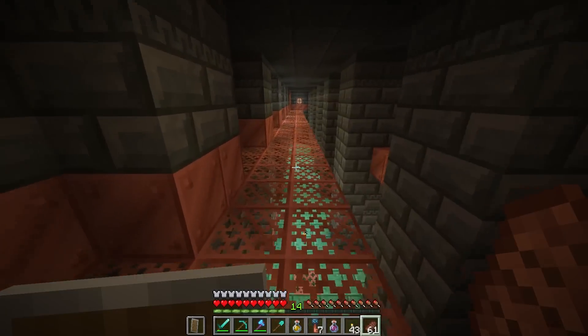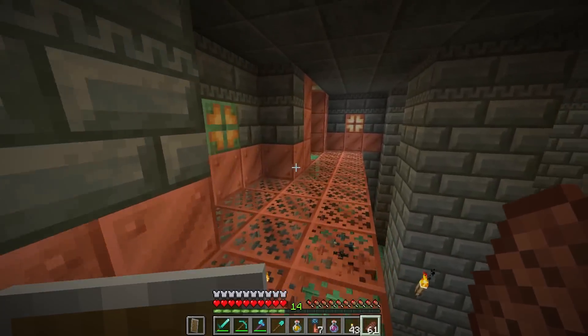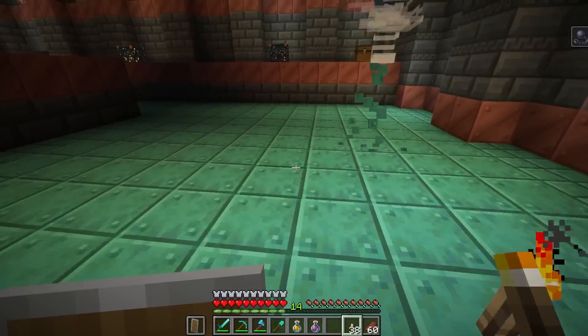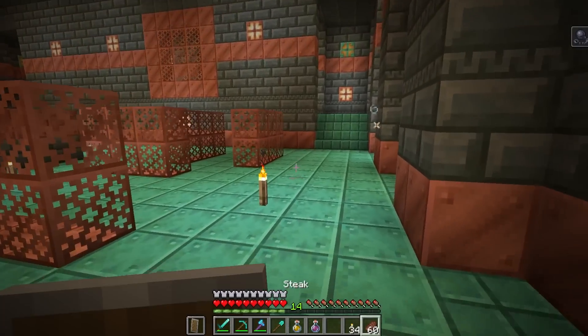Let's see what we got up here - it's like a nice little catwalk, I love the sound that makes. Oh, strays! Oh this looks like a big arena room. Oh run! It's shooting at me. I don't have a bow - I should have had a bow.